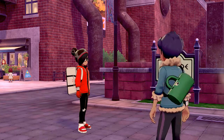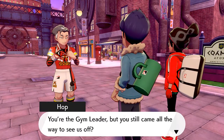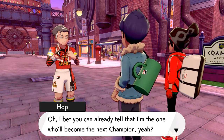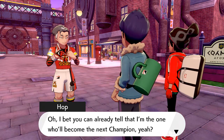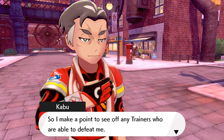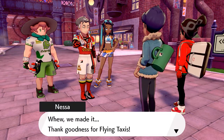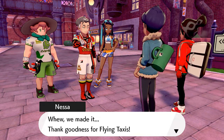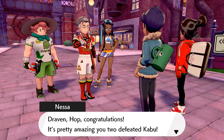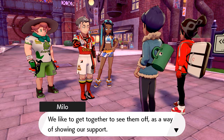Kabu explains that many trainers never manage to gather three gym badges and give up, so he makes a point of seeing off any trainers who defeat him. Then Marnie arrives - wow, the girlfriend is here! She's glad she made it and thanks the flying taxis. 'Draven, hop - congratulations! It's amazing that you two defeated Kabu. Not a lot of gym challengers can get a badge from him. We'd like to show our support and send you off with a proper sporty chant.'